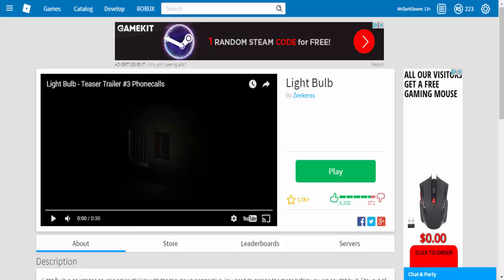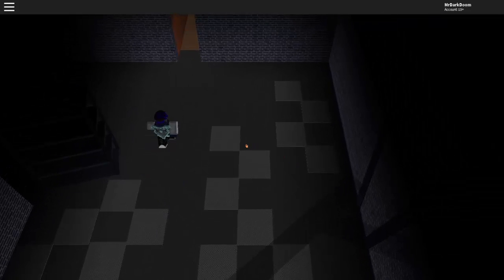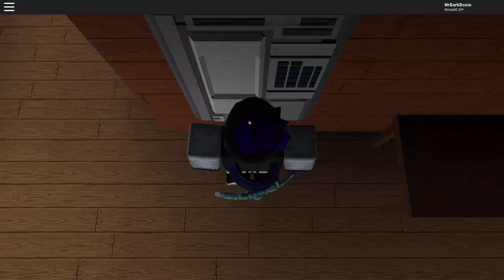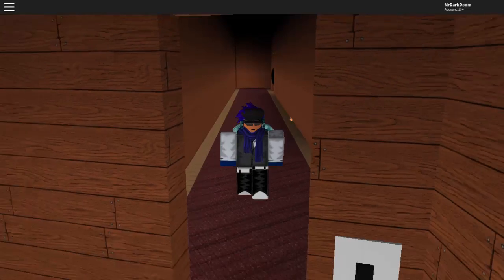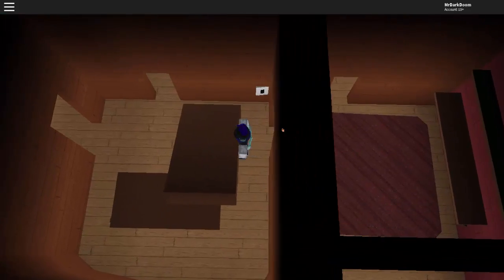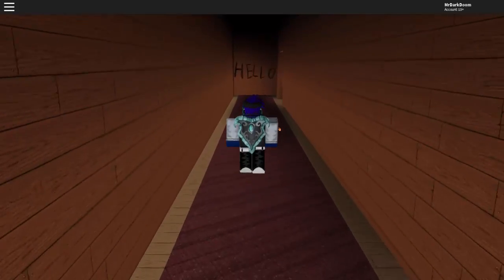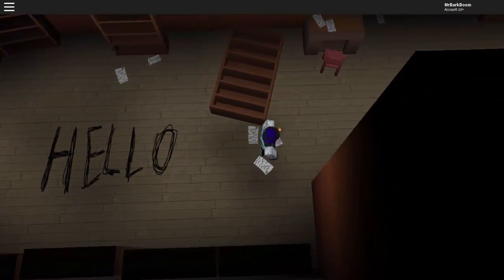Number two: Lightbulb by Zeekers. This game is a really creepy and scary game. Your mission is to listen to phone calls from a guy who gives you information about the creature and what you need to do. Throughout your exploration the creature will follow and stalk you and try to kill you. You have to hide and avoid the creature at all costs. This game is really scary, and the only thing I have to say is: you have two choices — go with the light, or go with the dark.